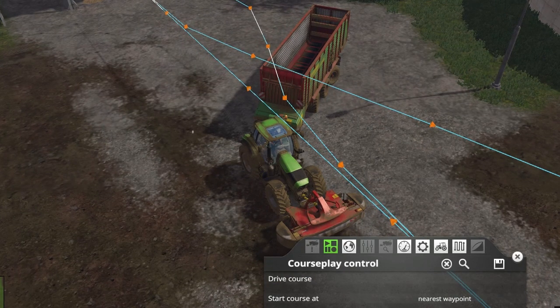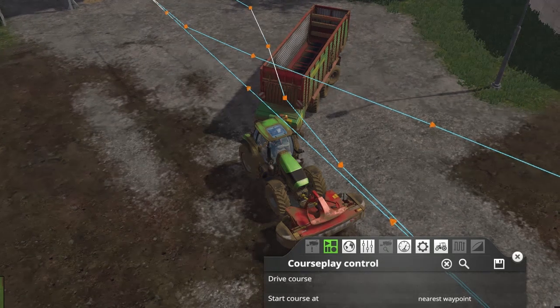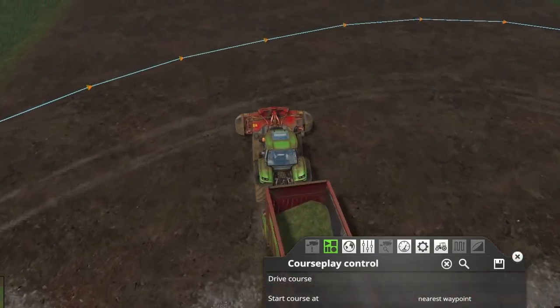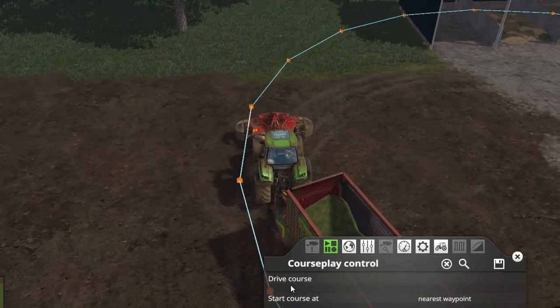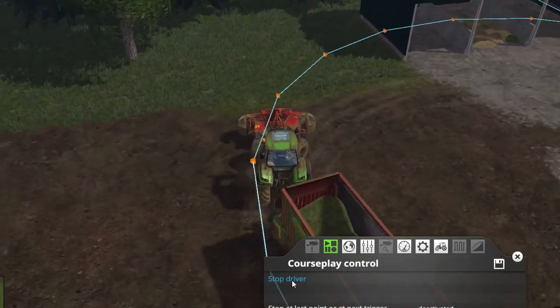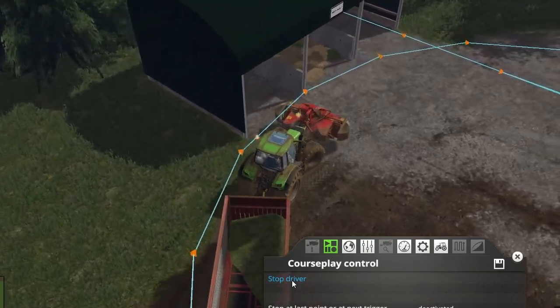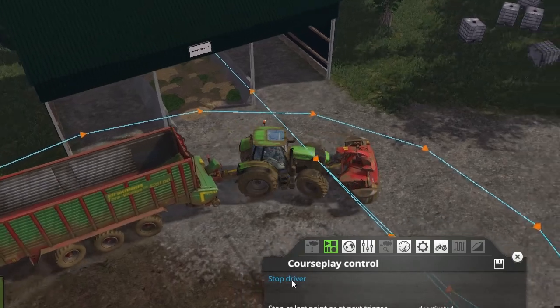I'm going to stop the driver now just to prove this is a problem in field work mode and not in grain mode. I'm going to switch to grain transport, pull over here, resume the course, and say 'drive course.' CoursePlay is going to line up to the course and this time it's going to drive around the little loop properly.